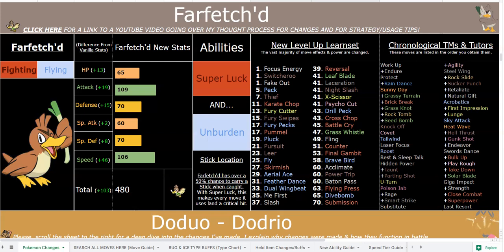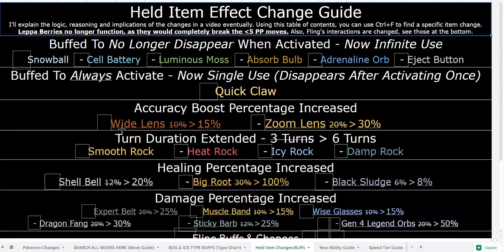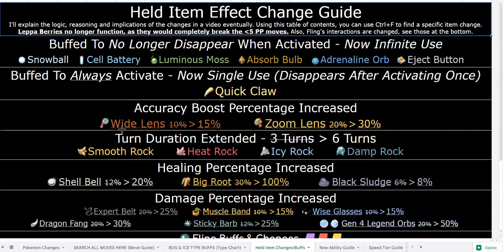First Impression would be really good on an Unburden set with a Bug Gem if you want. Unburden has so many awesome applications — it's such an incredible ability that people always sleep on, especially in a hack where you can plan out your fights and don't have to worry about the AI switching around. You can tailor your moveset, run Unburden, and sweep. He has access to Swords Dance and Bulk Up, which work great with Unburden.